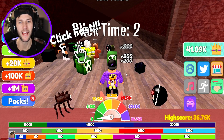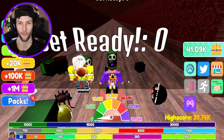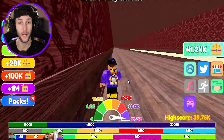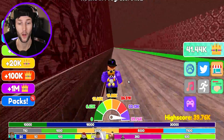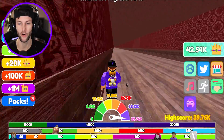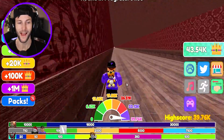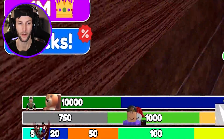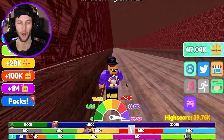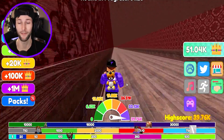Without buying any legendary or mythical pets, I want to see how far we can get on the second level using just the pets we have so far. We're doing pretty good — I think I might be able to get to floor three pretty quickly because look at that, we're zooming. Who is the entity gonna be chasing us through these hallways? I don't even recognize what that thing is — it just looks like a blob with a face.